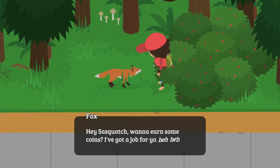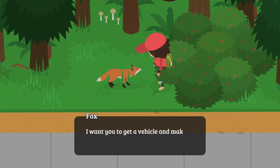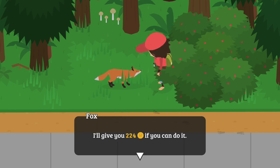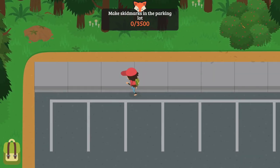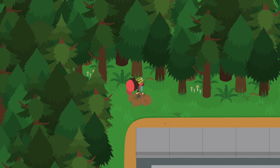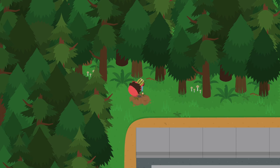Let's see what this guy has to say: hey Sasquatch, want to earn some coin? I've got a job for you — this parking lot is just too boring, it needs decoration. Get a vehicle and make skid marks all over it; the parking lot is the canvas and the tires are your ink. He'll give us 224 coins! We've got to make 3,000 skid marks though — quite a lot. Let's try to steal a car and see if we can do it.